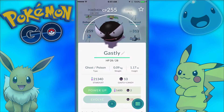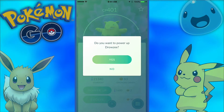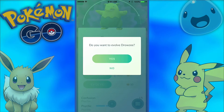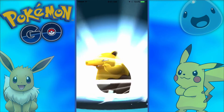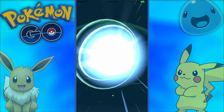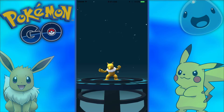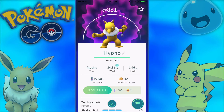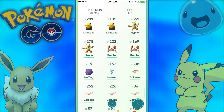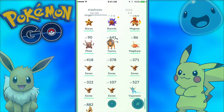Let's see what else we got — Gastly, no. Drowzee — I have a 401 CP Drowzee. We'll power him up once. I've already spent about 20,000 stardust in this episode, which I guess is fine, but I really don't want to spend too much more. How good of a Hypno will we get? Please be good — you can't go wrong with a 400 CP Drowzee, right? 861 CP! I like that. And we're actually close to upgrading another one.